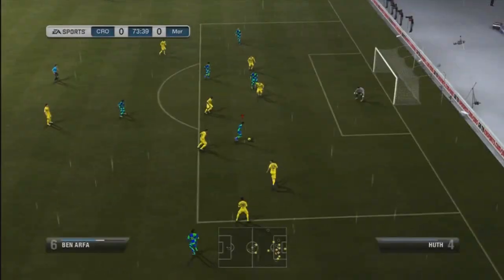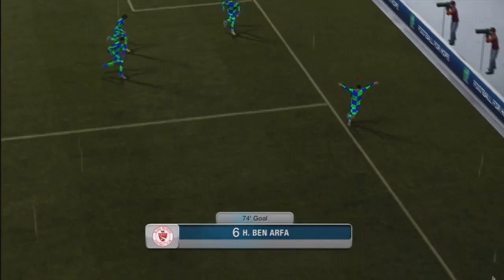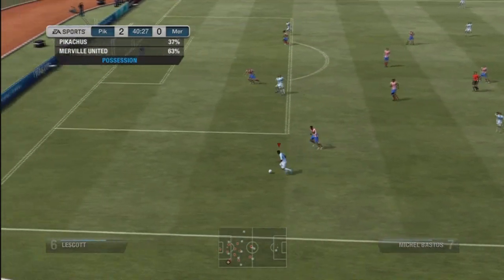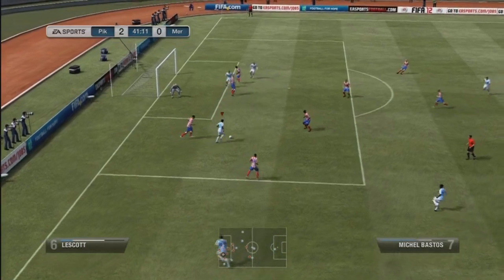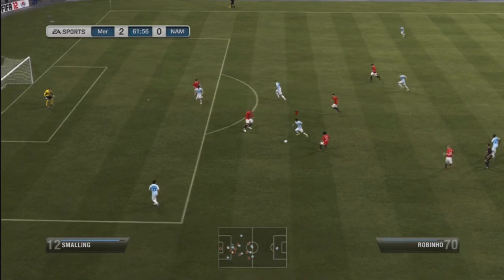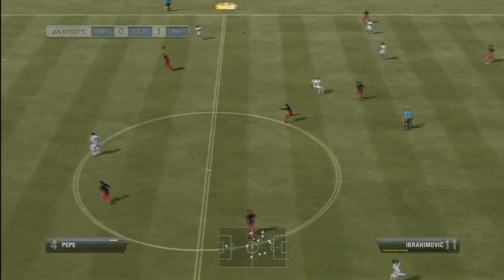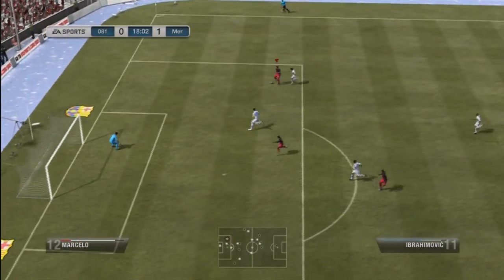Now for a few clips of the McGeady spin. An absolutely beautiful one there by Ben Arfa and a lovely finish to boot — and a very nice kit on him too. You'll see Michel Bastos taking out quite a few players. Five-star skillers can do the Burba spin if they are running onto the ball first time when attempting the McGeady spin. Robinho's defender closes me down and with the McGeady spin I can take that defender out of the game completely. That's pretty much the scenarios in which you should be using either skill move.